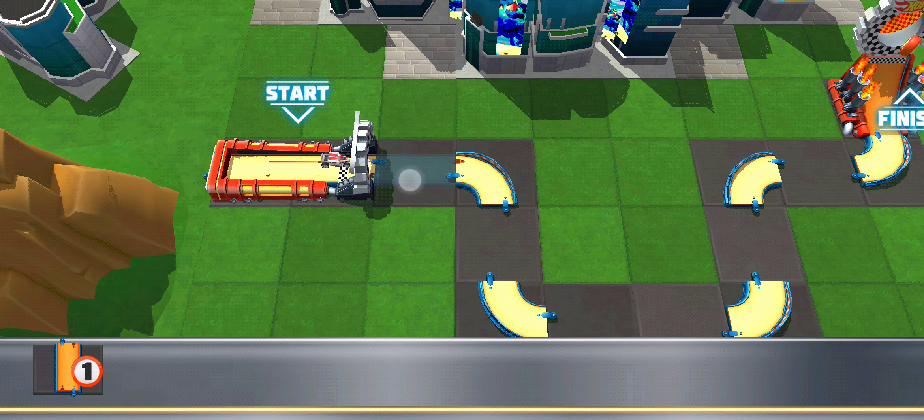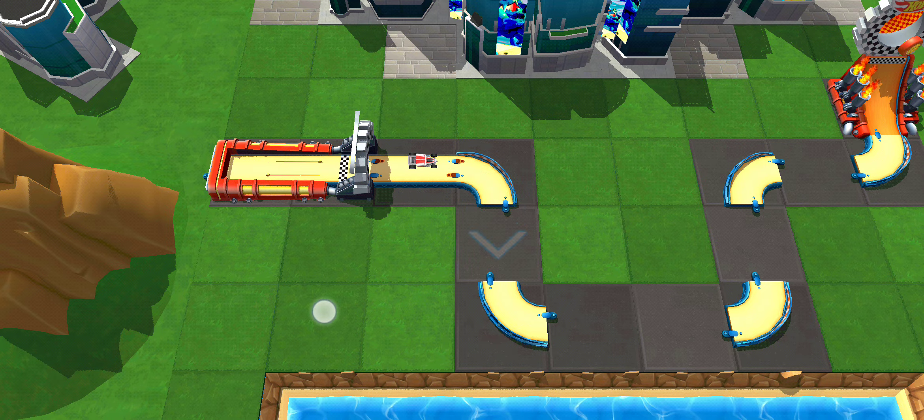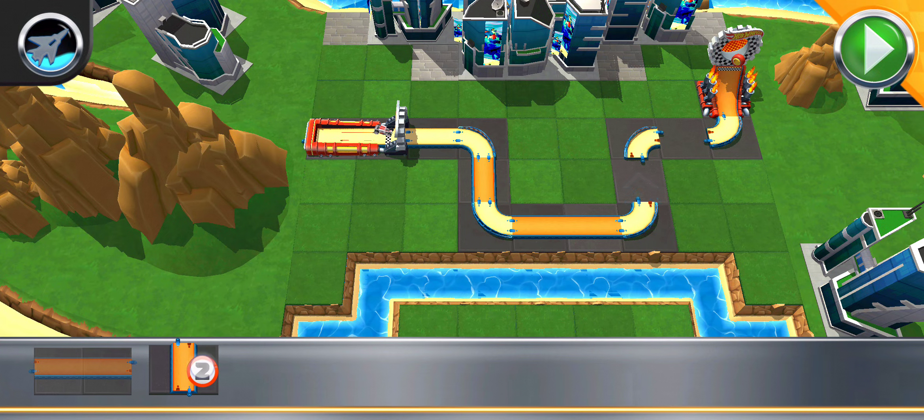Get busy building! Just grab a track piece, slide them over, and drop them where you think they fit! Oh yeah! You got this! Alright! Let's finish up the track! Test your track at any time by pressing the go button!